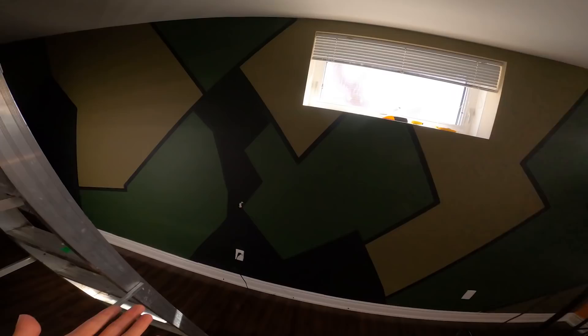The green camo wall is done and it's looking amazing - the lines came out great, the colors look great. I'm super happy with how this is turning out. Now it's time to do the very last wall, the winter camo. We've finished the last wall - it's looking amazing, by far my favorite. The lines look super crisp, the colors look awesome. All the walls look really cool, and this wall is going to look sick with all the nerf blasters hanging from it.